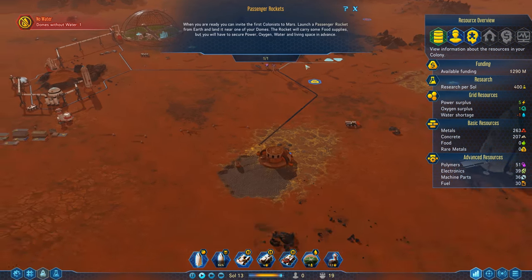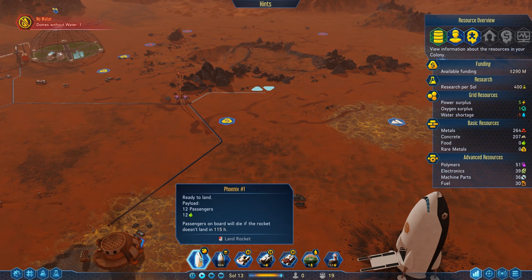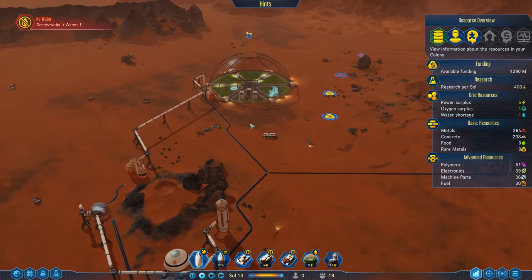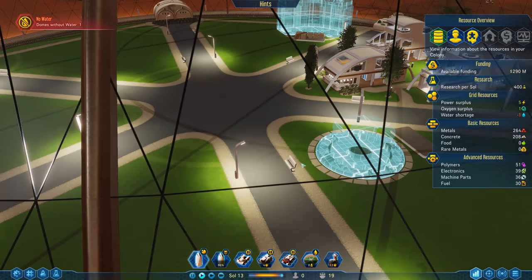Is there somebody in command range there? Passenger rockets — yeah, yeah, we're good. So the passengers are here, they're just gonna orbit around Mars right now. If we don't land the rocket in 115 hours, they'll die. So we just have to land the rocket in 115 hours. We have living quarters set up — that's good.